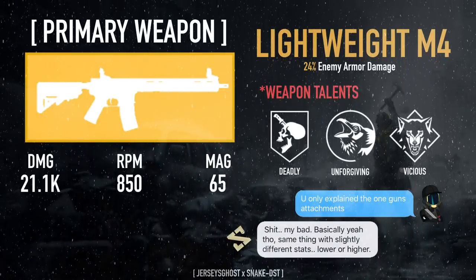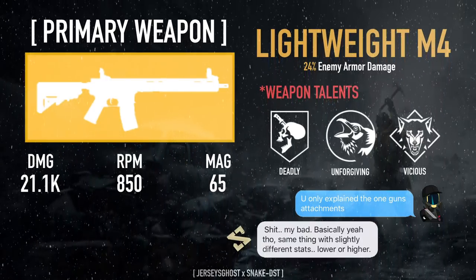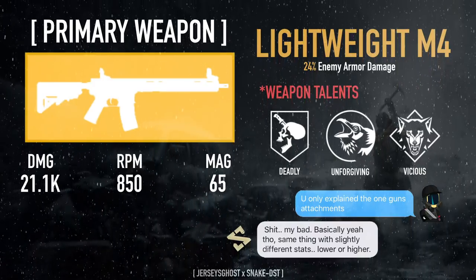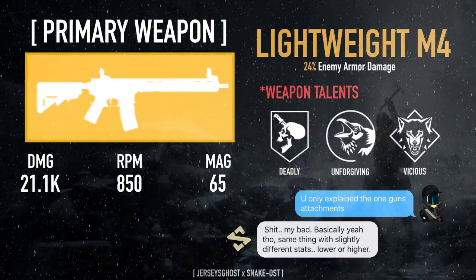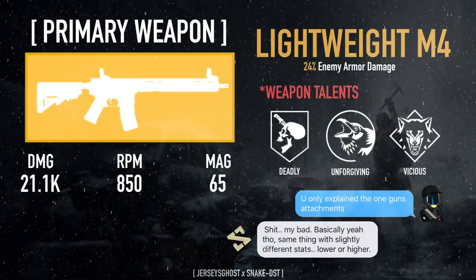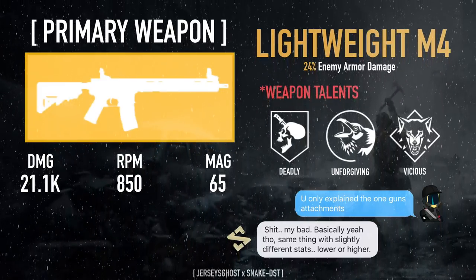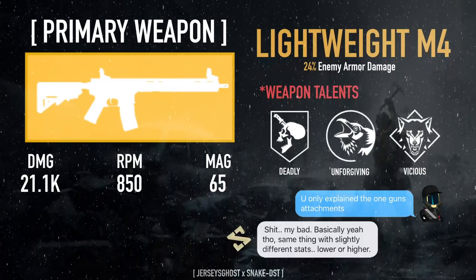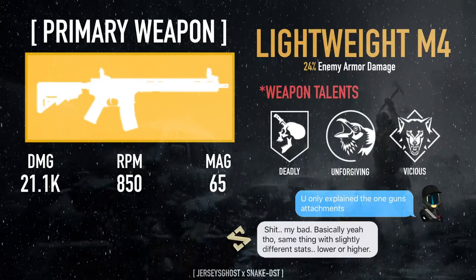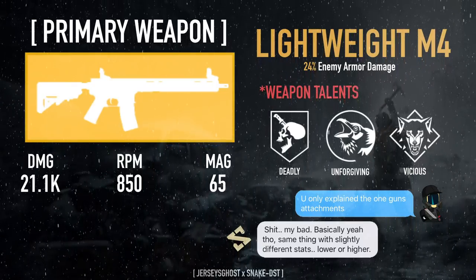My secondary weapon is also a Lightweight M4 — both of them are Lightweight M4s. I do have other weapons I can use such as the LAvoa, but I like the talents on these. This one is Deadly, Unforgiving, and Vicious. Unforgiving means missing health segments increase your damage: one missing segment is plus 10%, two is plus 25%. I like this one because while you're fighting somebody you're losing health, so you go between Vicious and Unforgiving quite a bit. Staying in the middle range gets both procs simultaneously, while Deadly is always proccing since it just increases critical damage by 15%.